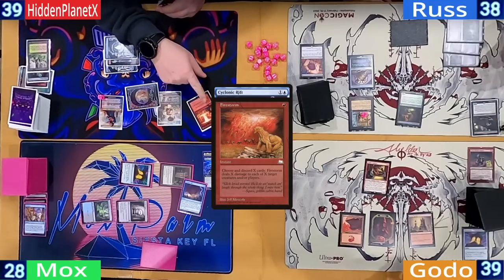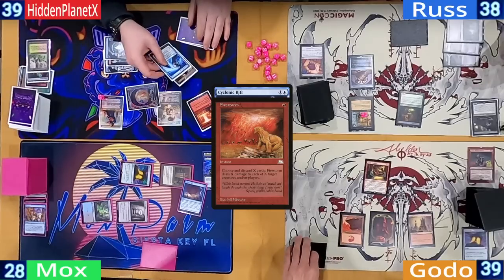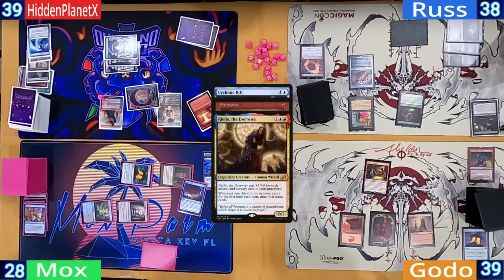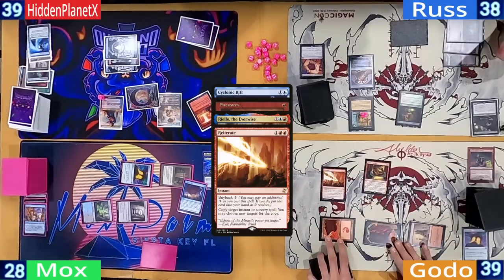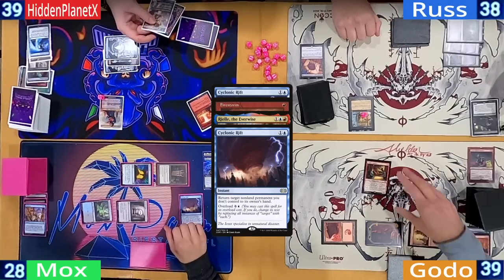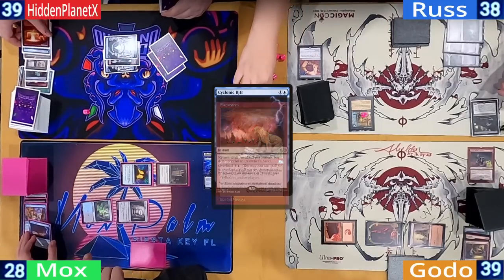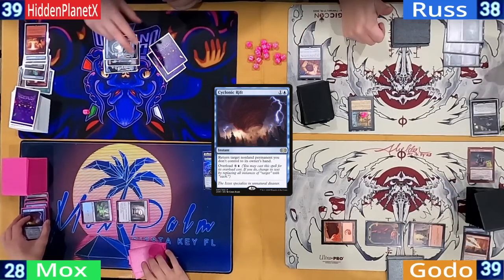Hidden does have a response — not a counterspell, but a Firestorm. He discards two cards, targeting the Viscera Seer and the Goblin Engineer. This puts a Riel trigger on the stack. Responding to that, Godo casts a Reiterate on the Cyclonic Rift. The stack then starts to resolve: Godo's Rift bounces everyone's board, Hidden draws off Riel, the Firestorm fizzles, and finally the original Cyclonic Rift resolves to bounce Godo's permanents.